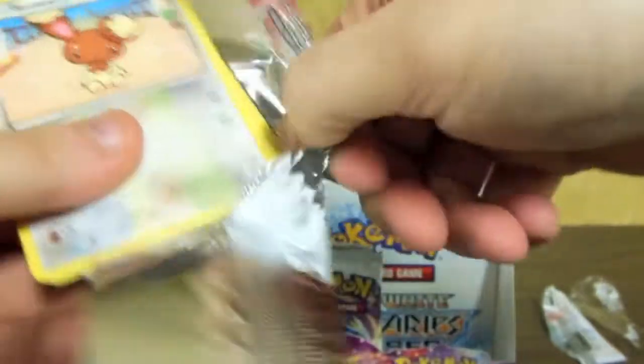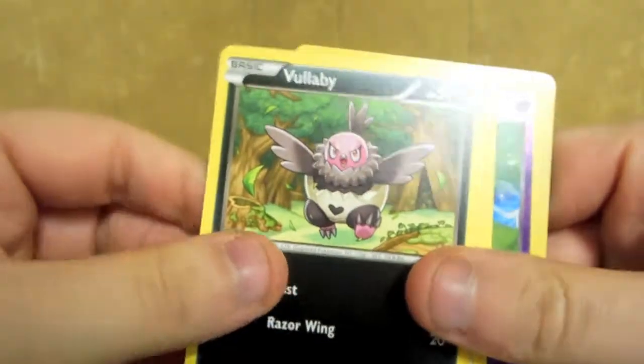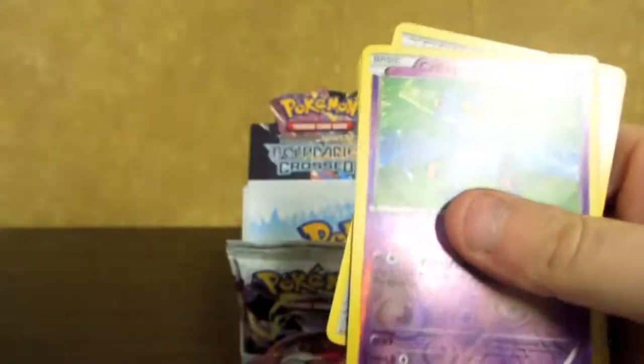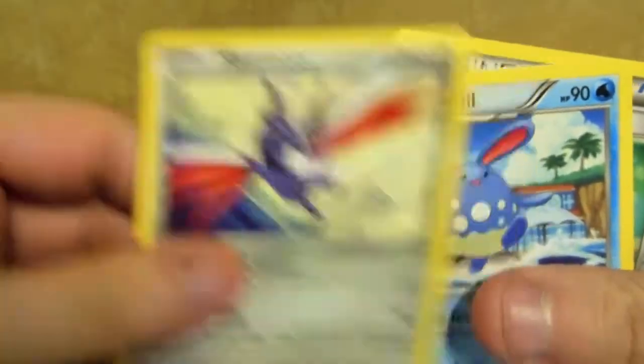This box wasn't so far living up to the first box's potential. Well, you're not going to get a shiny in every box. You can have a Full Art. Banette, Vullaby, Dunsparce, Magikarp, Krokorok, Krokorok Reverse. Ooh — Emboar Holo! Skarmory, Azumarill, and Granbull.